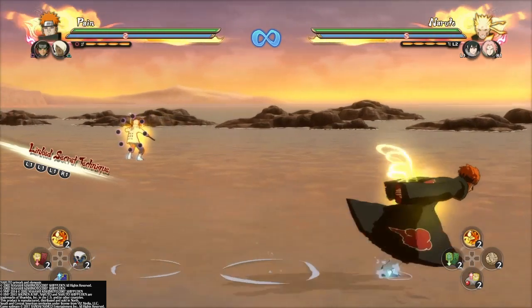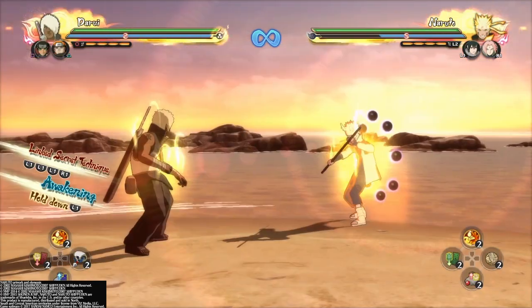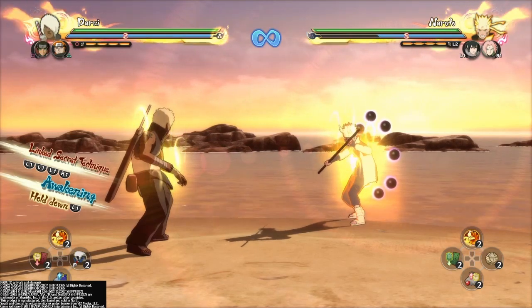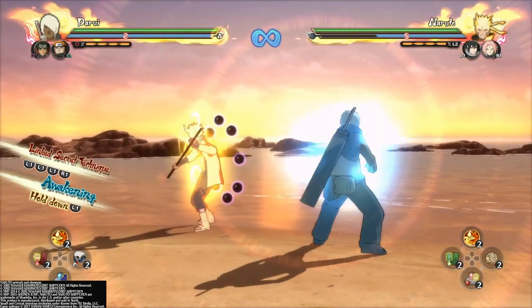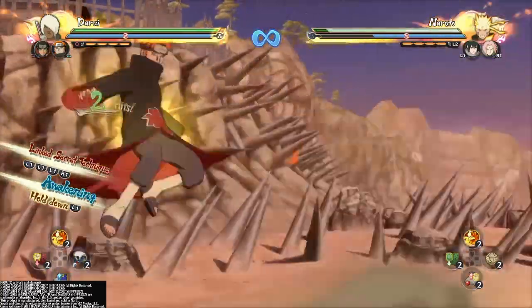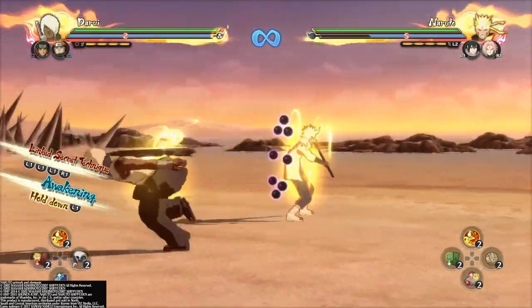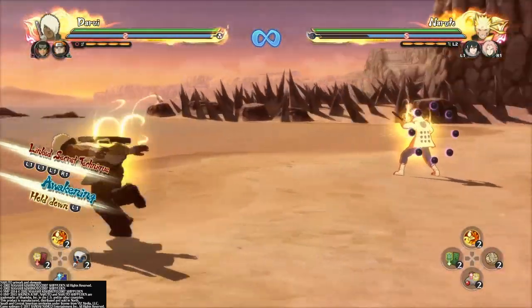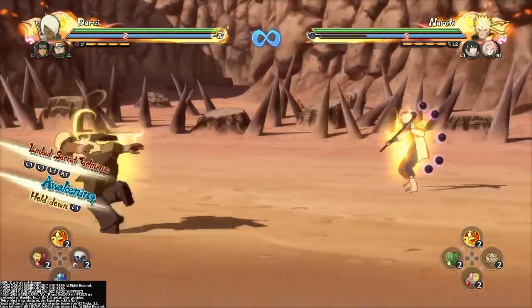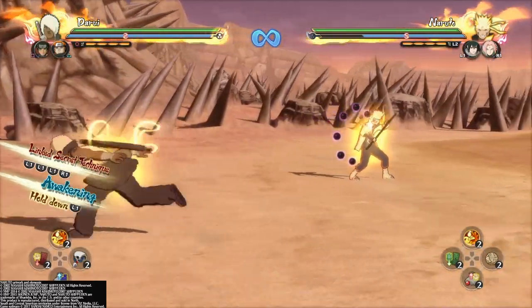We pretty much covered everything in his base. But there was actually one more thing I wanted to mention — he has really good chemistry with strikebacks. You can do his tilt right here if you time it, and then you can go into the combo off a strikeback — jutsu, UJ. He has very good chemistry with strikebacks.